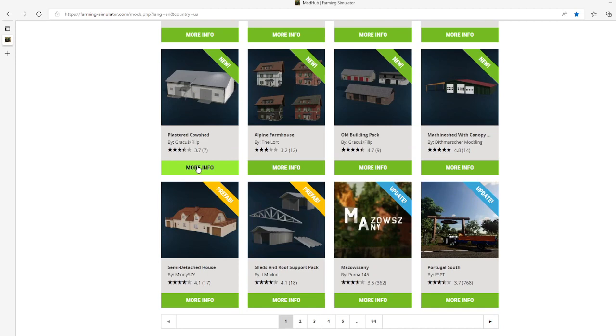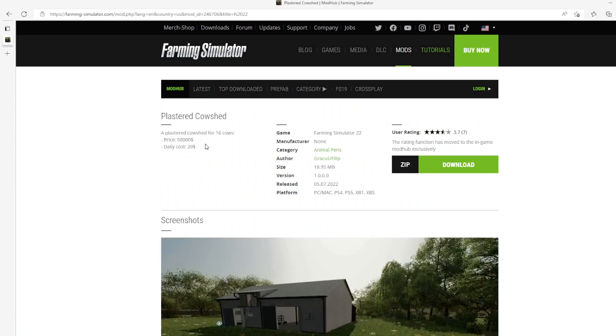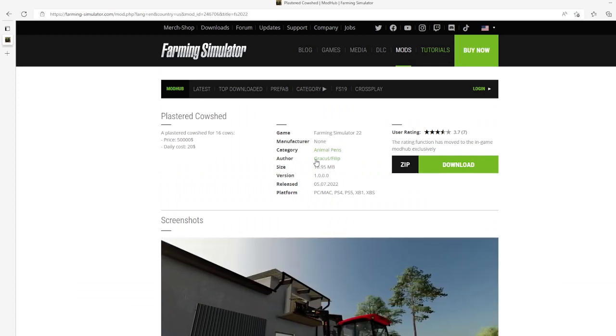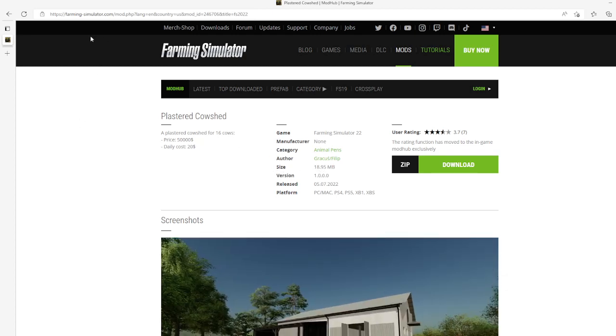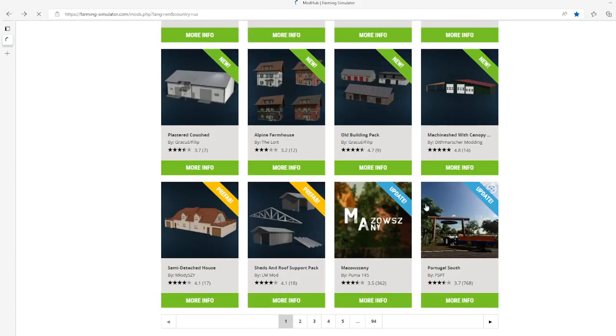Then we have the Plastered Cow Shed by Graces Philip. This is 3.7 stars from 7 users. A plastered cow shed for 16 cows — price is $50,000, daily cost $20. Category: animal pens, manufacturer none, author Graces Philip, file size 18.95 megabytes, version 1.0.0.0, released July 5th 2022, available for PC, Mac, PS4, PS5, Xbox One, and Xbox S.